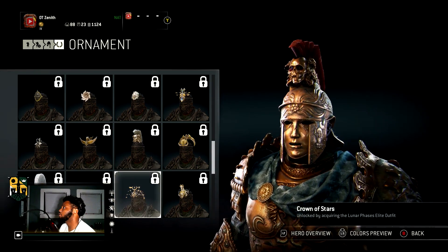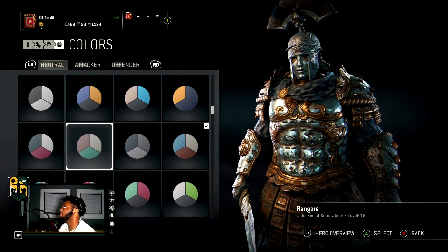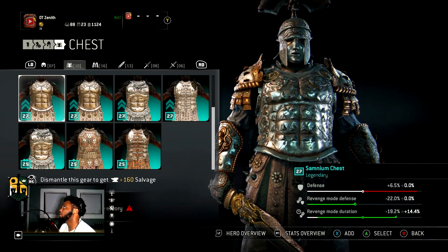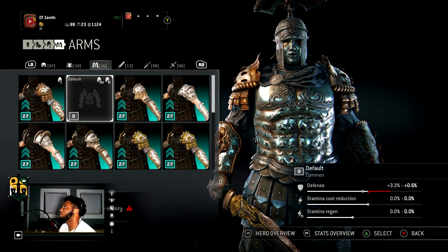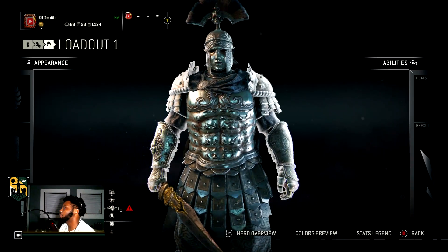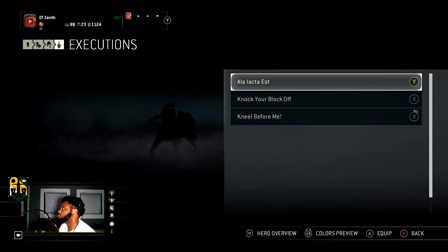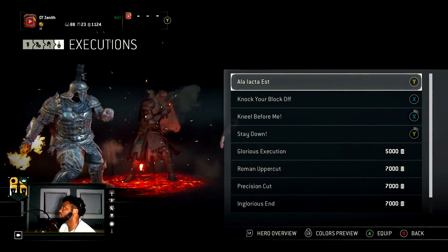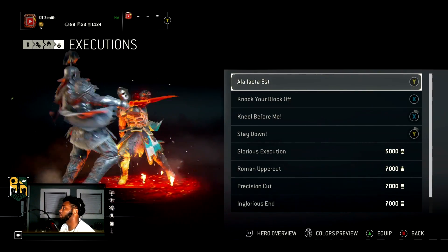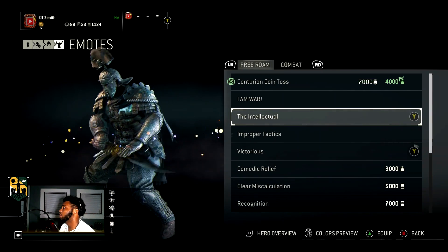That looks good too, but let me switch my boy back. Changing the color back to Ironwood — there we go. Ignore my gear stats — I'm really doing this for looks right now. I haven't been putting this guy into Dominion. As for effects — I almost forgot about that — and executions. I go with the new ones pretty much. I don't have Roman Uppercut but I love it with the Hellfire effect. I don't have many effects: emotes, the Intellectual...